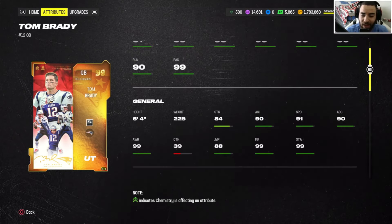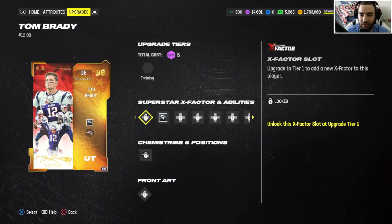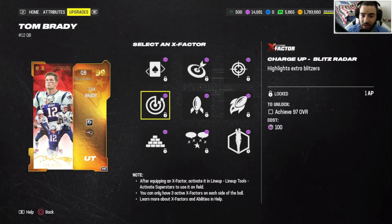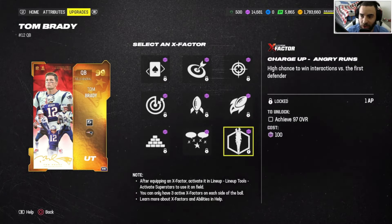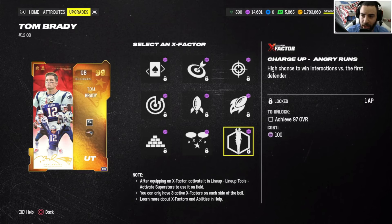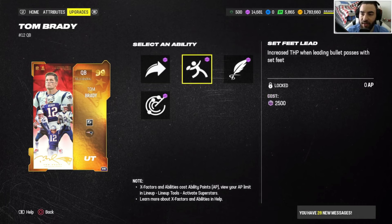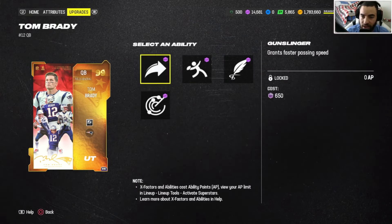He also has 91 speed. His abilities: he's got Fearless baked in for zero AP. Then he has Charge Up Gambit, Charge Up High Low, Dead Eye, Charge Up Pro Reads, Charge Up Blitz Radar, Charge Up Bazooka, Charge Up Running Gun — basically they're all zero AP except Angry Runs and Omaha, and Blitz Radar. Then his passive abilities are Gunslinger zero AP, Set Feet Lead zero AP, Master Technician zero AP, and Threat Detector two AP.